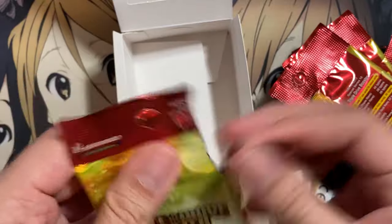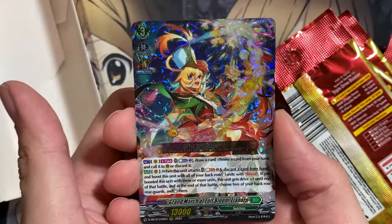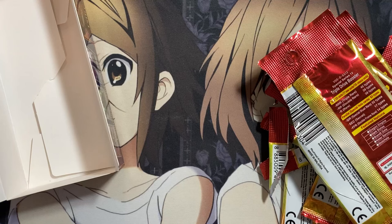Last pack from the second box. If we end on something I haven't seen yet from these boxes — and we have Grand March of Full Bloom Leonorne. I think you only really need to run one copy of this card if you're running the Vivaz Leonorne with her new skill. Another Aurora Battle Princess Seraph Snow and a Bard of Heavenly Song Alpac. Nice.